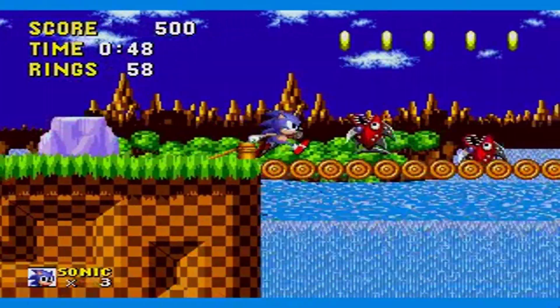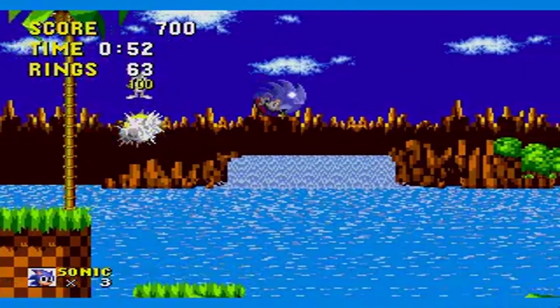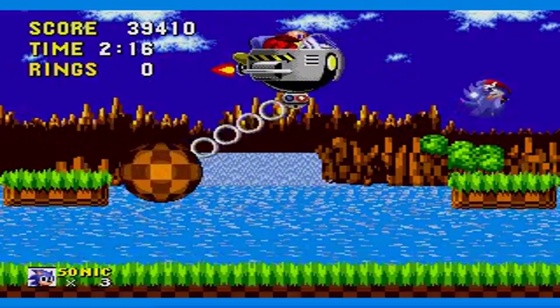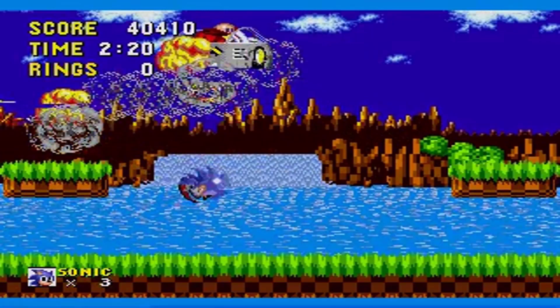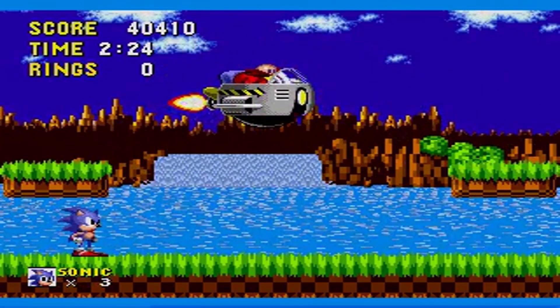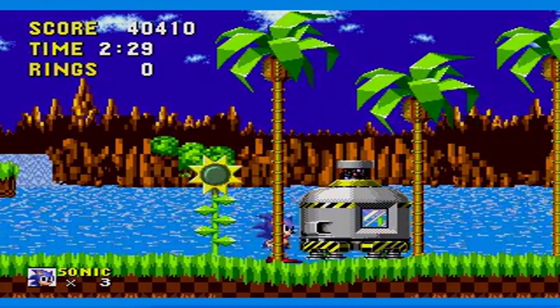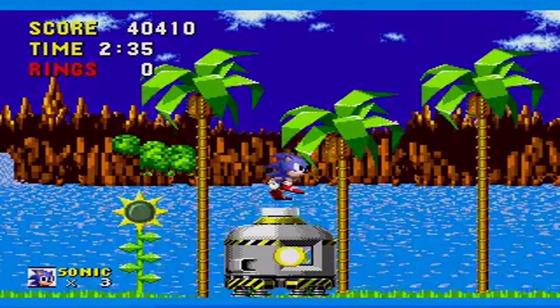Sonic the Hedgehog did not have a massive plotline like some of the more modern games do. Instead, it just involved Sonic running and destroying the enemy known as Dr. Robotnik. When Dr. Robotnik was destroyed, there would be an egg capsule that when jumped on released helpless animals like bunnies and other lovable creatures. Dr. Robotnik is an evil mad scientist out to capture all animals in the world and turn them into robots — pretty mean guy. It is up to Sonic to save the animals and destroy Dr. Robotnik before it's too late.